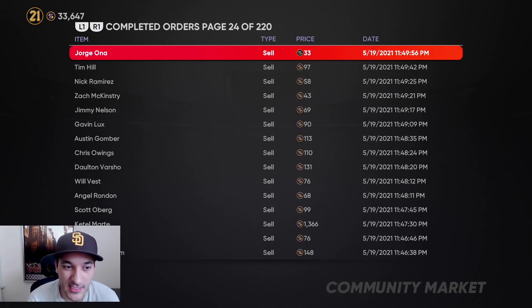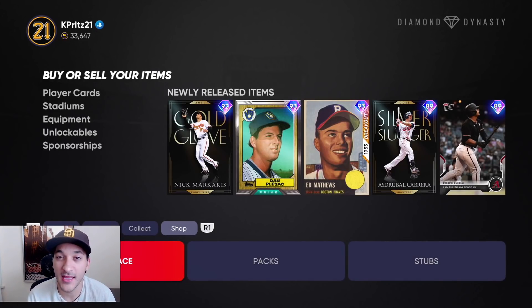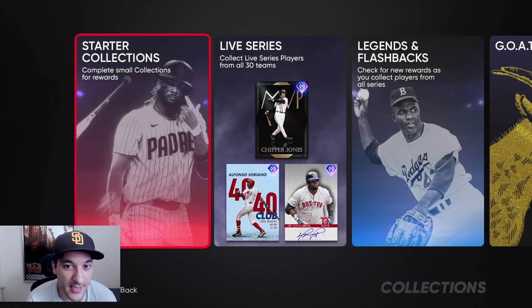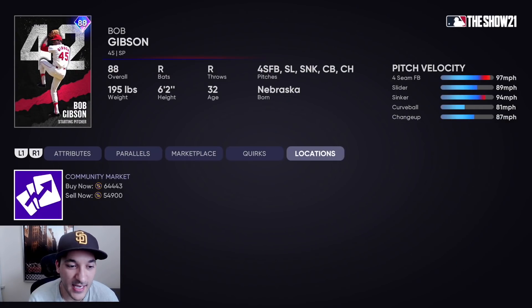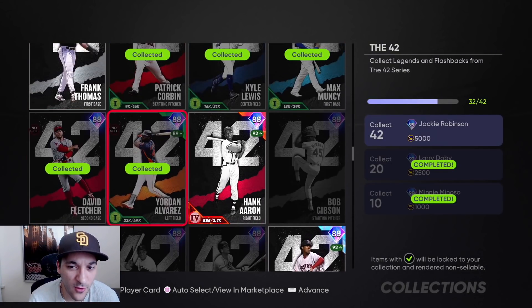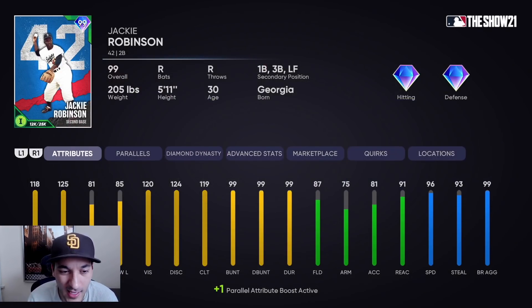At this point we're in the best possible situation — anything and everything we do generates stubs. You might ask what's next. I do want to get the Jackie Robinson card, but I'm not spending 250k for the five cards I still need. I'm gonna wait until there's a 42 Series choice pack that's free or easy, and prices dip to 20-30k.